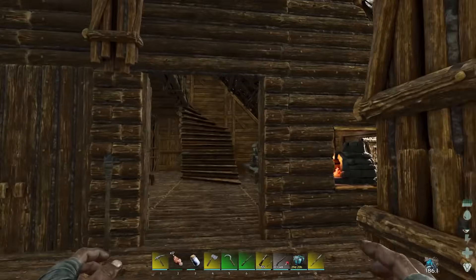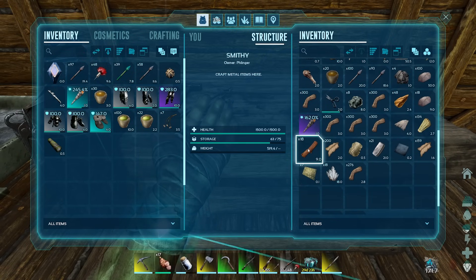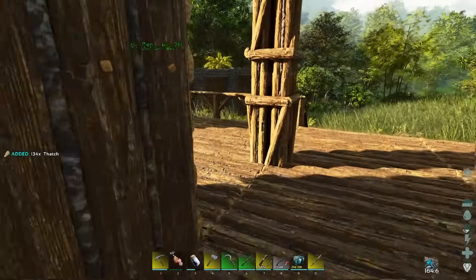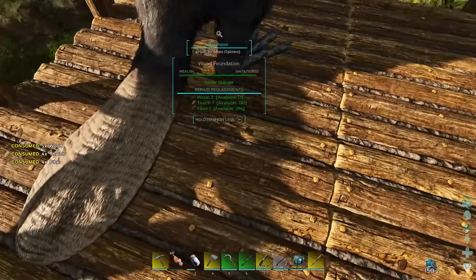There's always that moment where you're like, okay, so what do we do to fill the time while we're waiting for Raptor Claws to go overhead? I guess we could repair our base from when we had a ferry come in and start wasting things. I guess we could do that.